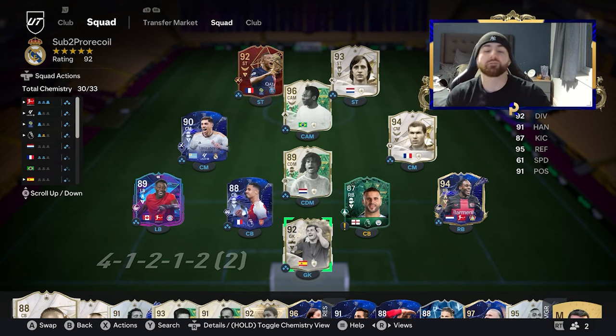The EA have just dropped one of the best icon picks we've seen all year and I'm going to teach you how to get it completely free. If you want a better team like mine and get some of these icons, you're in the right place - just make sure to subscribe and drop a like below.